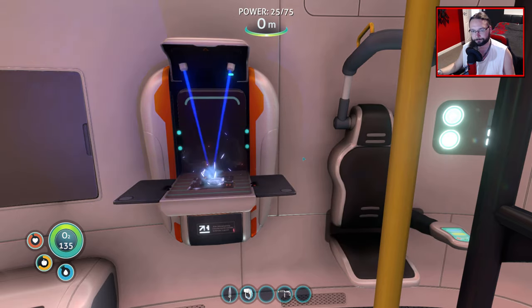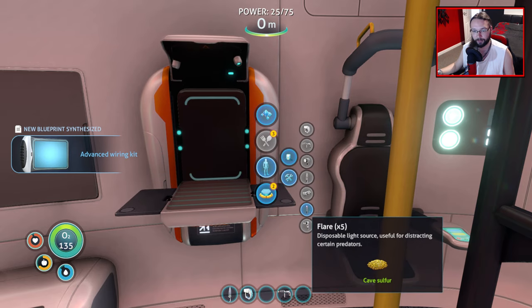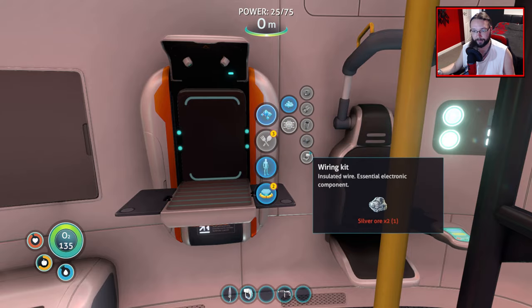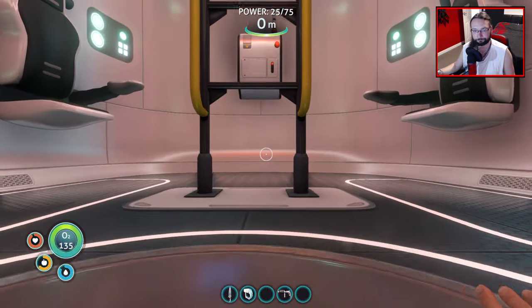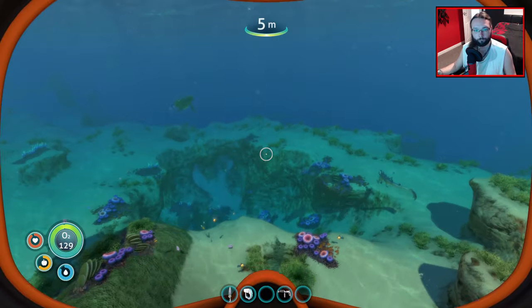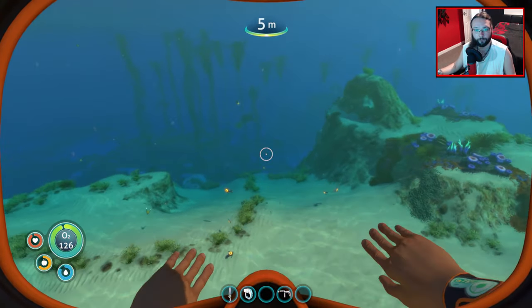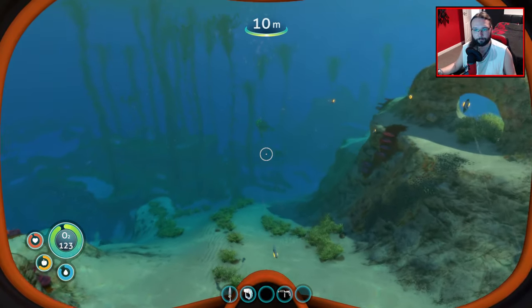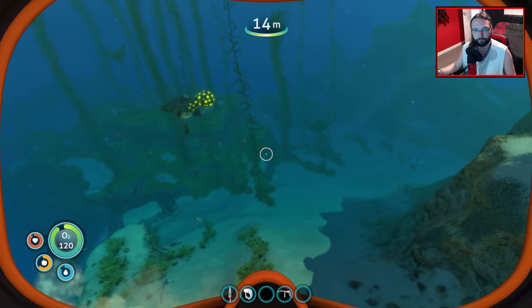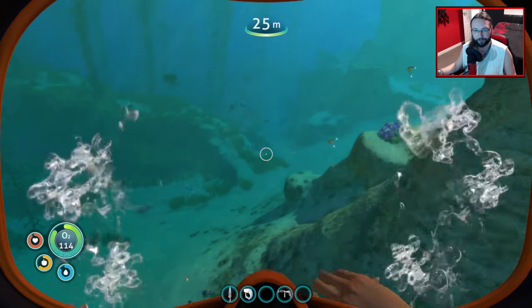I like to hoard things so we can just build as much as we want. I may, between episodes, if I know there's not going to be any story, go out and grab things. We can make that as well - not that we want to make that just yet. Computer chip first. Advanced wiring kit's unlocked. You need a normal wiring kit as well, and for a normal wiring kit we need one more silver.